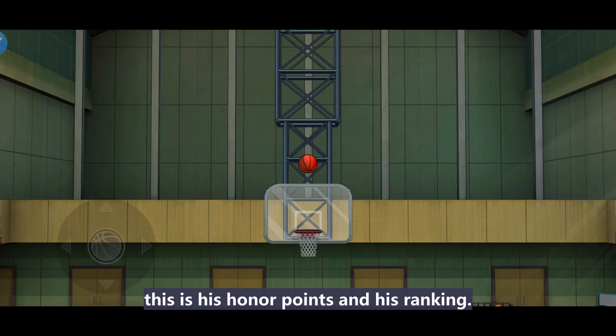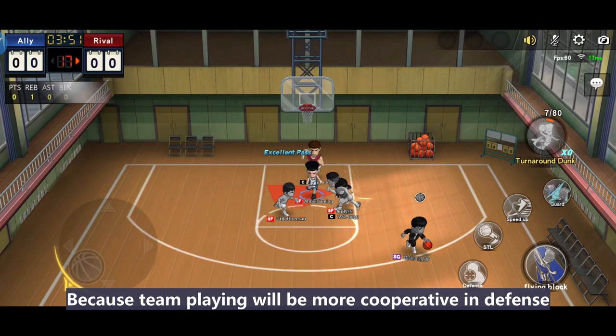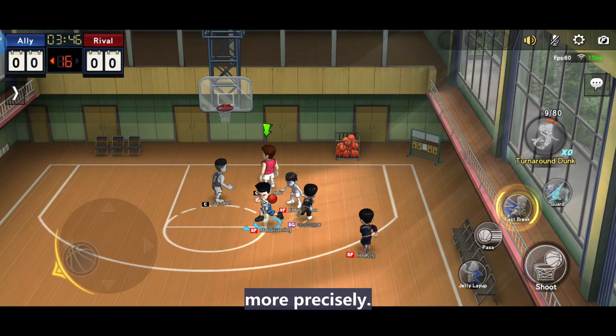This is his honor point and his ranking. Full team will always match with full team. If this strategy is working on team play, it will be more effective while we solo play, because team playing will be more cooperative in defense. We have 2 fixed shoot and pass characters, so Kogure can predict his backdoor cut timing more precisely.